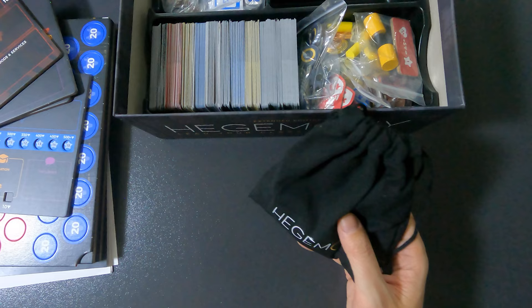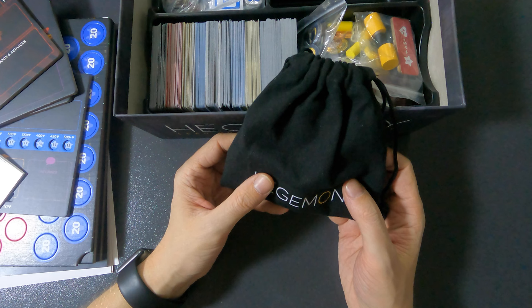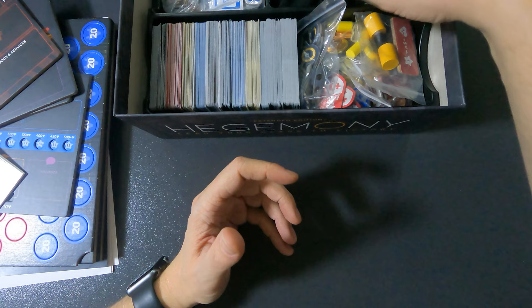Here we have the cubes bag — very simple. It contains all the cubes except those already placed in the class baggies. At setup you have to take all of them out. Alternatively, you could keep eight of each faction aside from the state. I just put everything in there — easy to store and it fits nicely.